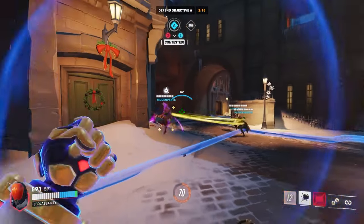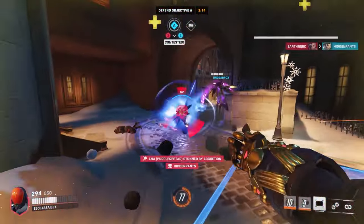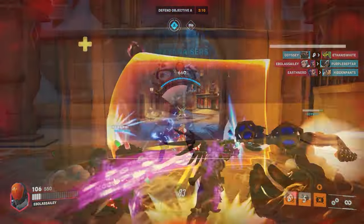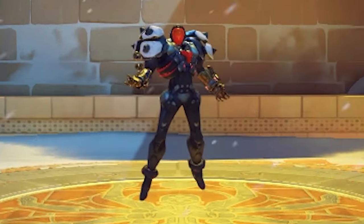Sigma is one of the most versatile tanks in Overwatch 2. From having strong defensive abilities to having insane damage combos, the only thing this guy is missing is any form of mobility. But he floats, so it's okay.